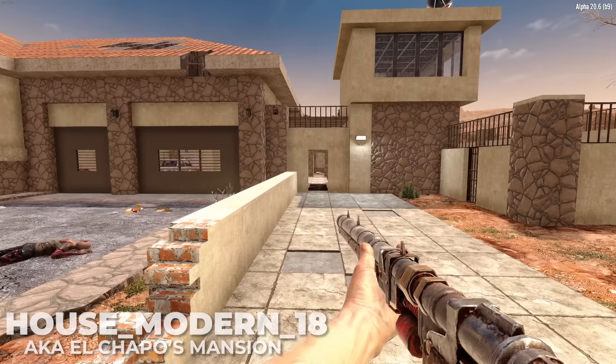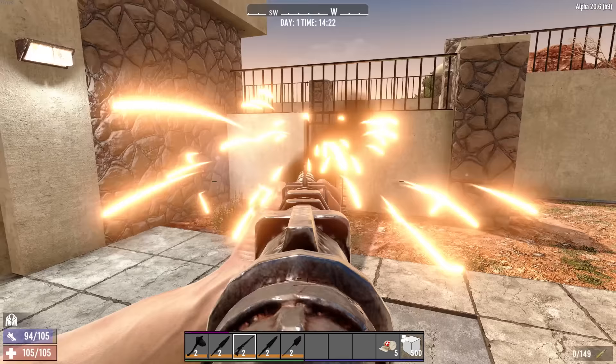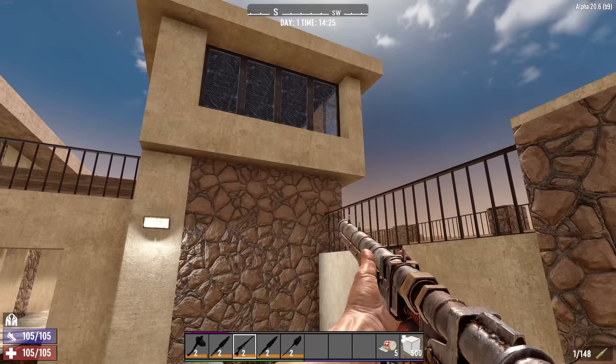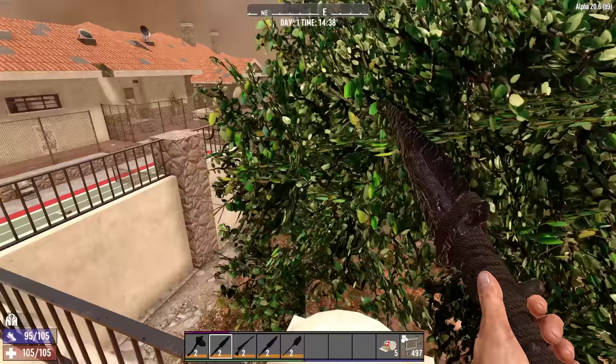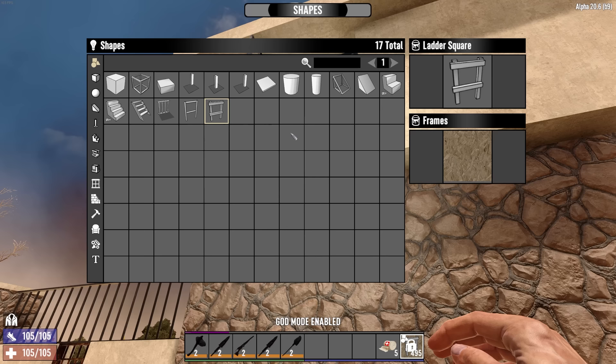So here we're at El Chapo's mansion, also known as House Modern 18. The building we're going to convert into our horde base is that tower right there. This is an extremely solid foundation here consisting of solid concrete. There's a crawler that spawns up in there. I'll show you the general layout of what happens here. These centered bars here are traversable by zombies, so if you can get them up onto this wall and you're hiding in that tower over there, the zombies will take a path just like this and walk straight over to this little portion of the wall.